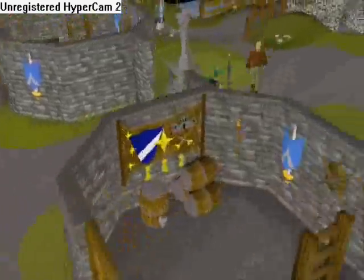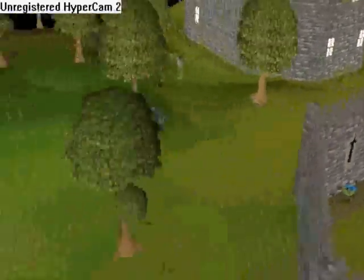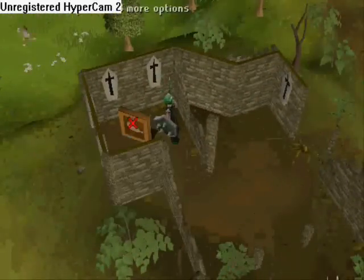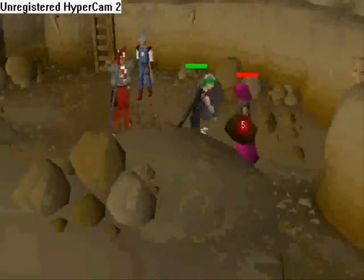First you teleport to Lonebridge and you walk through the forest until you get to the HAM encampment. You pick the lock and you go down. Once you're down there you just kill guards and pickpocket the members until you get a clue scroll.